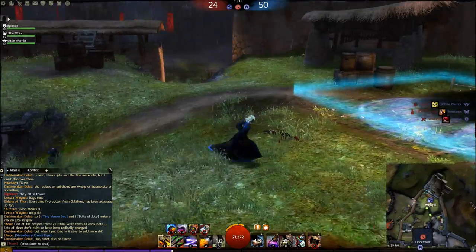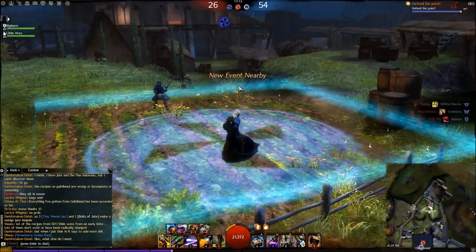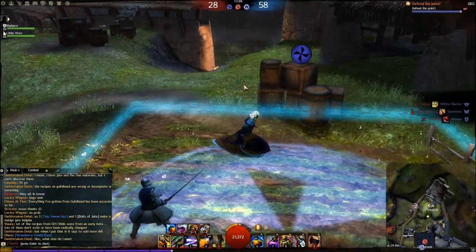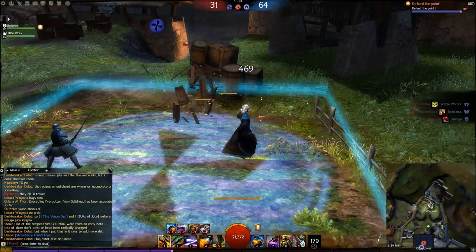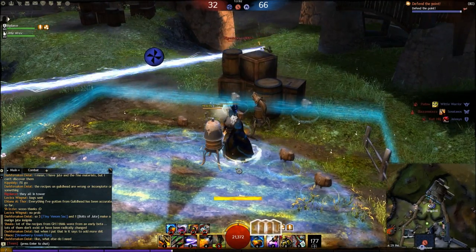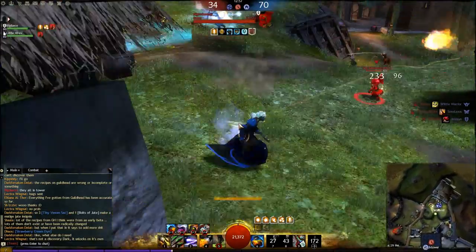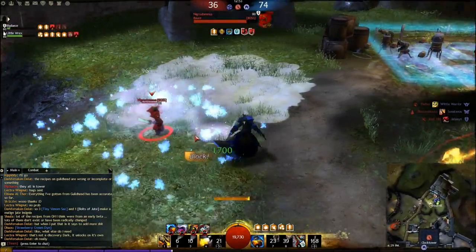I head back to Windmill and hang out for a minute. I haven't been able to play a lot of organized PvP and I feel this build could do much better there. I see a group coming, so I go ahead and drop my Supply Crate to get my net turret, flame turret, and healing turret. Pay attention to how quickly I can apply conditions on all of these guys.